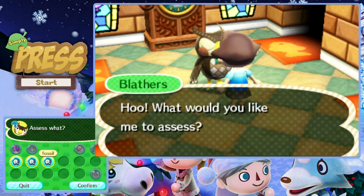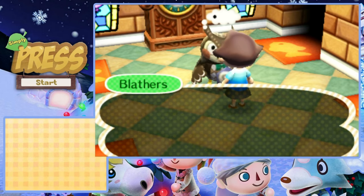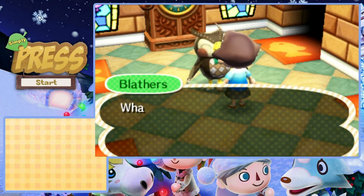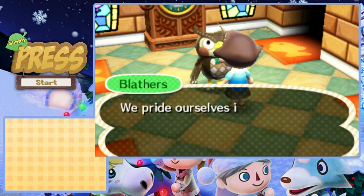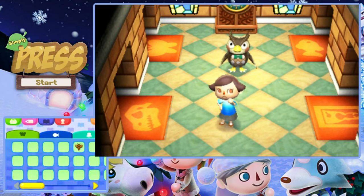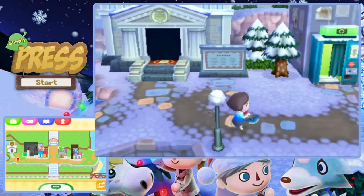Let's take a look at these three again. I wish - if you guys would look at the lower screen - we have the bugs tracker, we have the fish, we have the deep sea creatures. I wish there was one for fossils. I hate having to check the board or go actually through the museum to see how many I've gotten and all that kind of stuff.